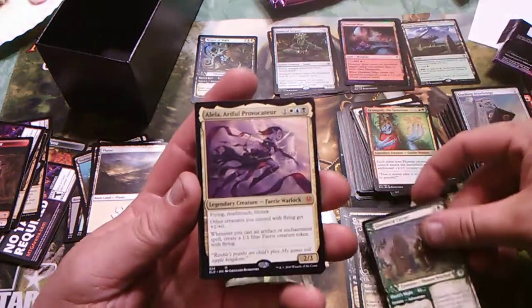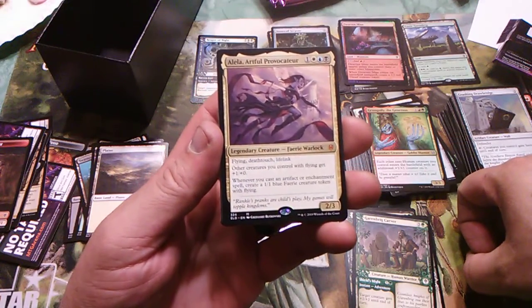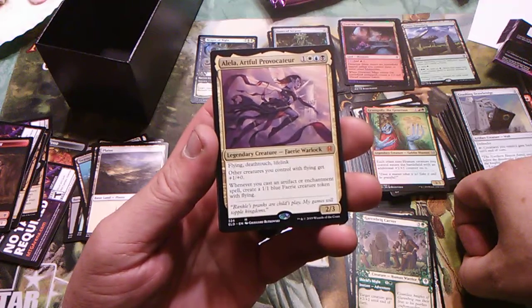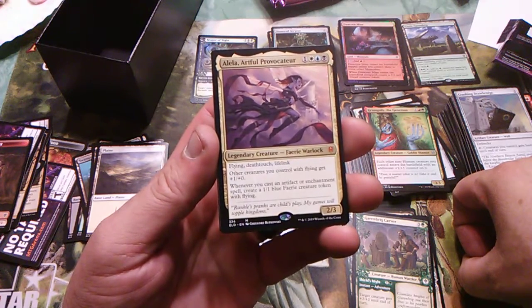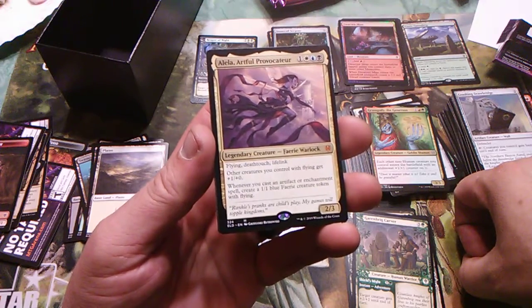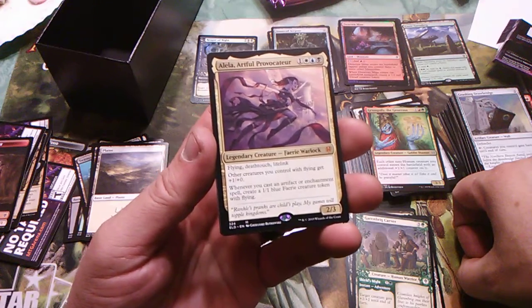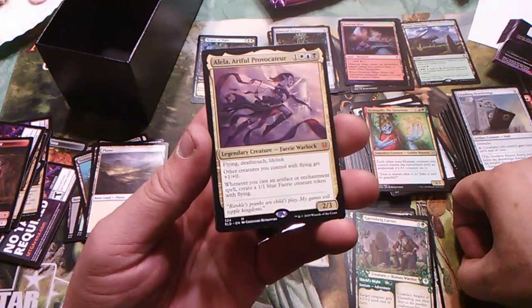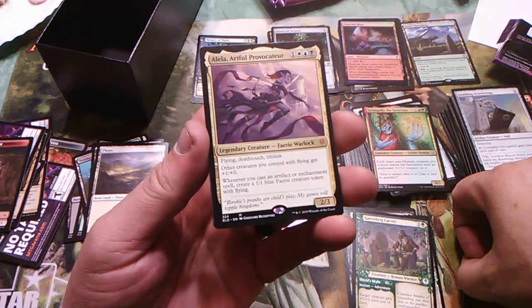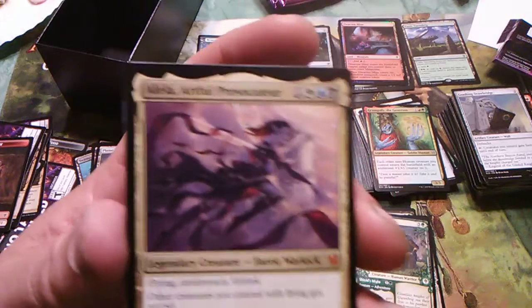This is supposed to be the regular rare — ooh, there we go! Lila, Artful Provocateur: one white, one blue, one black. Fairy Warlock — she has flying, deathtouch, and lifelink. Other creatures you control with flying get +1/+0. Whenever you cast an artifact or enchantment spell, create a 1/1 blue Fairy creature token with flying. That's not bad at all — look at her!